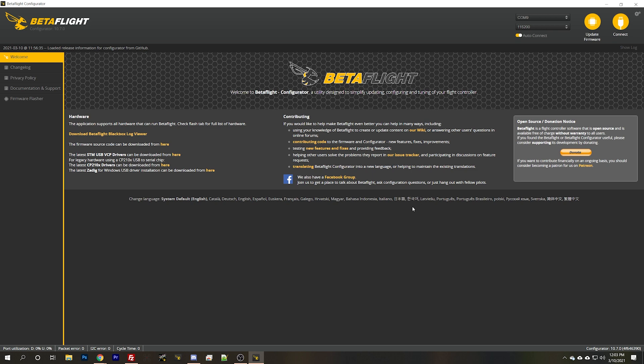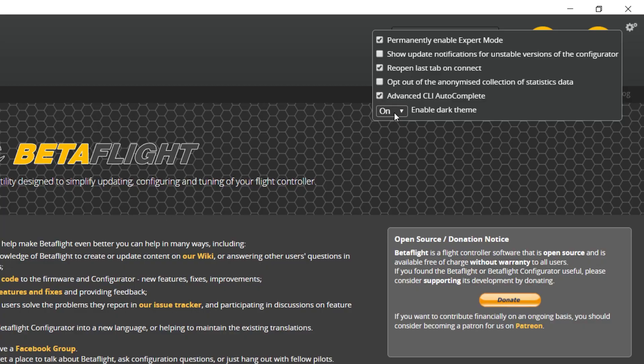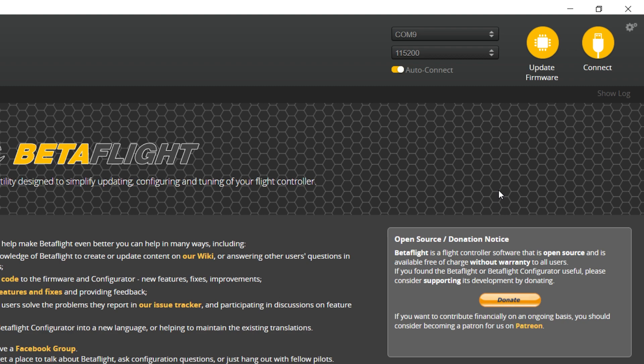The first tip is how to put Betaflight Configurator into dark mode. Many people like dark mode for their apps. You can go up to this gear icon — we're gonna see this gear icon a lot throughout this video. Many people don't even know it exists. One of the things you can do is enable dark theme: on, off, or auto mode which switches based on time of day. Turn that on and you have dark mode — pretty slick.